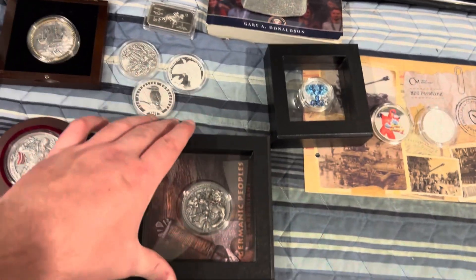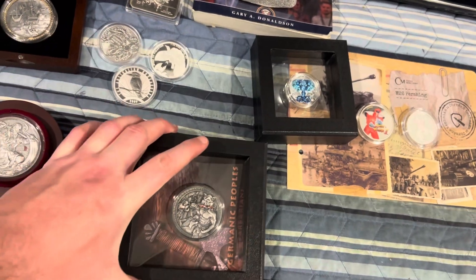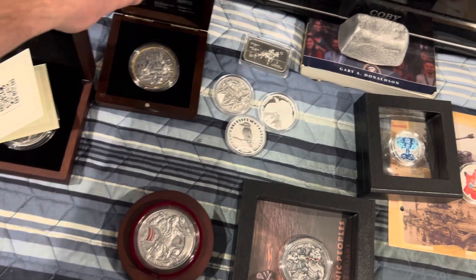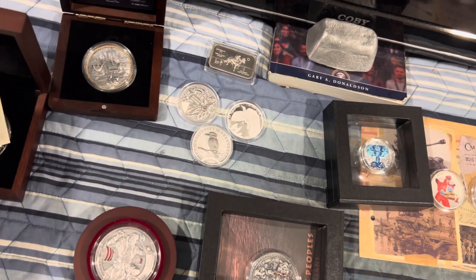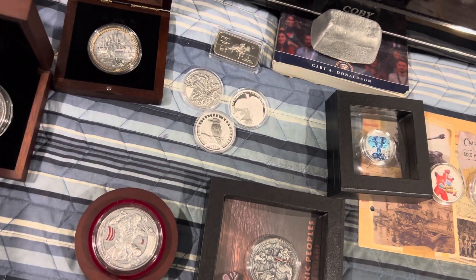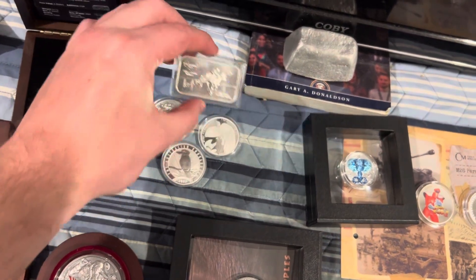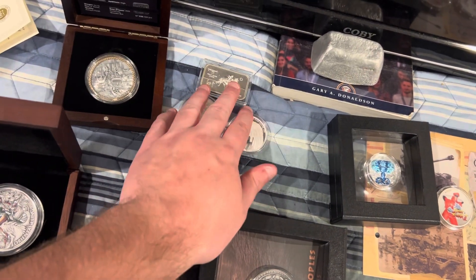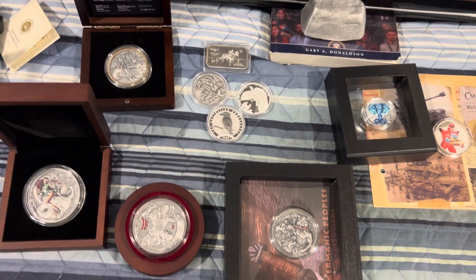So you're going to either get these three ounces of silver right here — the Elephant, the Tank, and the Street Fighter — or you're going to get the two ounce Germaniac Peoples, the two ounce Viking, the two ounce Pirate Ship, the two ounce Dragon, or the one ounce canceled bar with those three ounces of silver. So you're getting a total of four ounces of silver if you go with this option.